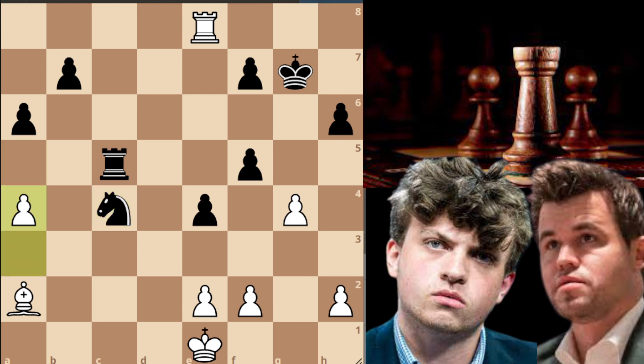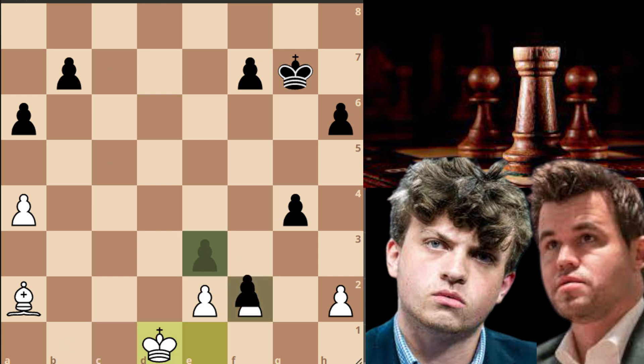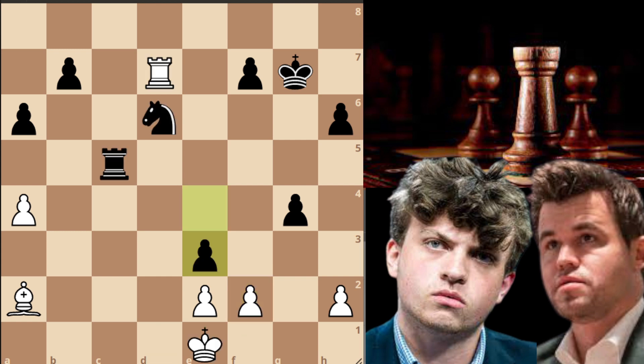Niemann immediately removes his knight and goes knight to d6, rook to e7, and now f-captures on g4. Rook to d7 and now e3. This is actually a very nice trap: if white captures the knight after rook to c1, rook to d1, black will exchange rooks and after e-captures on f2, black will simply make a new queen and win the game. So Magnus captures on e3 and now knight to e4.